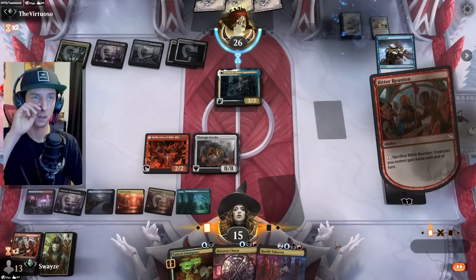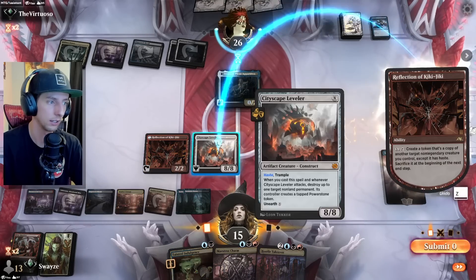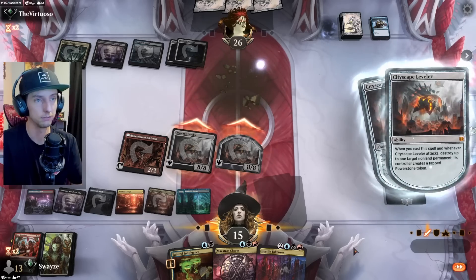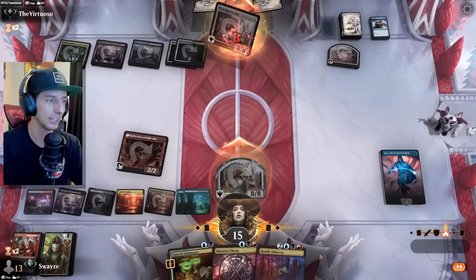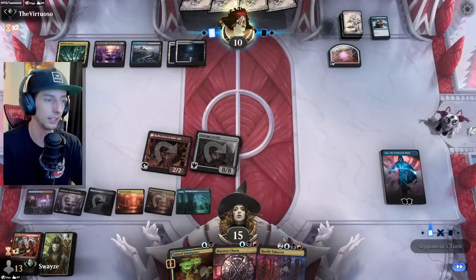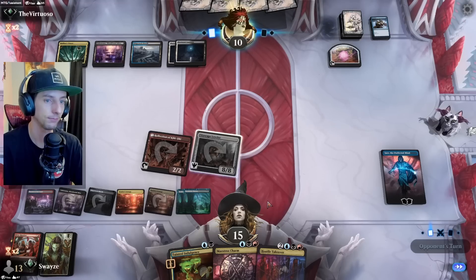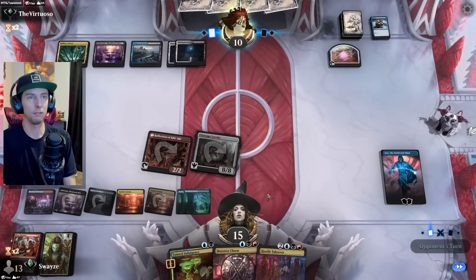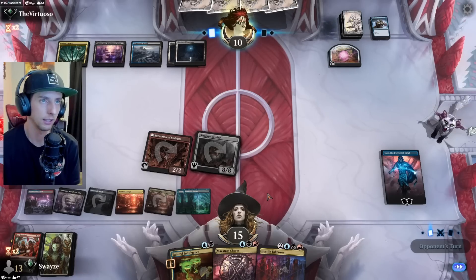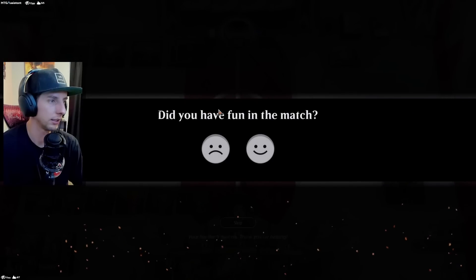We swing through for 16 big ones and we kill both tokens with this effect, and we get to draw some cards here too with the Indulgence — so our graveyard being filled up is also creating some value in that department. Looking really spicy right now. They could blow up the Cityscape Leveler and save themselves from imminent death, but even that I don't really mind too much because if it's not an exile effect I could just replay it from the graveyard. The opponent didn't want to see any more — GGs, we love it, on to the next one!